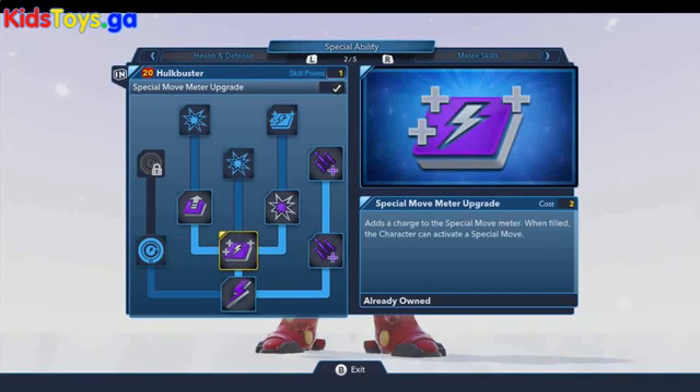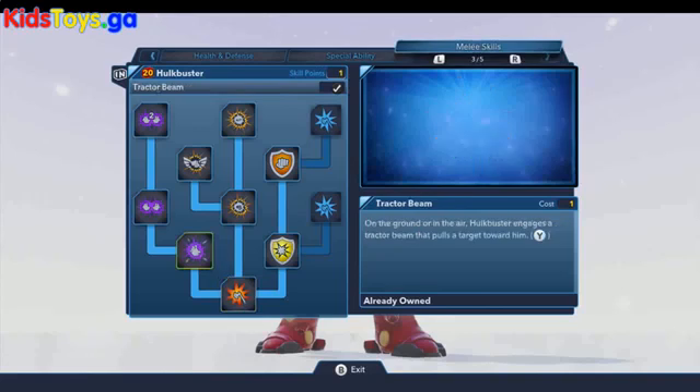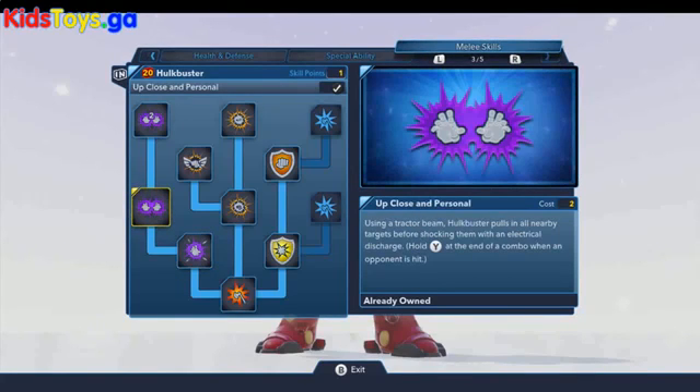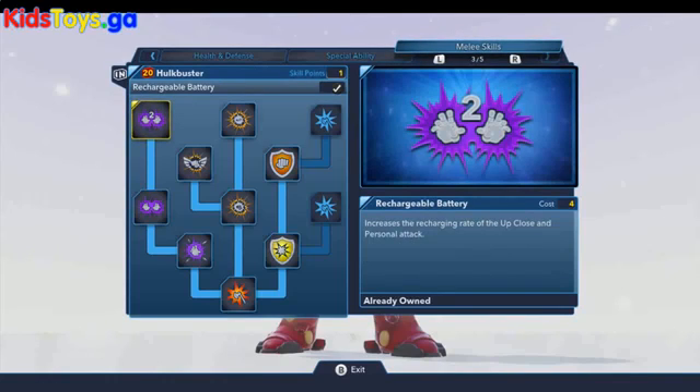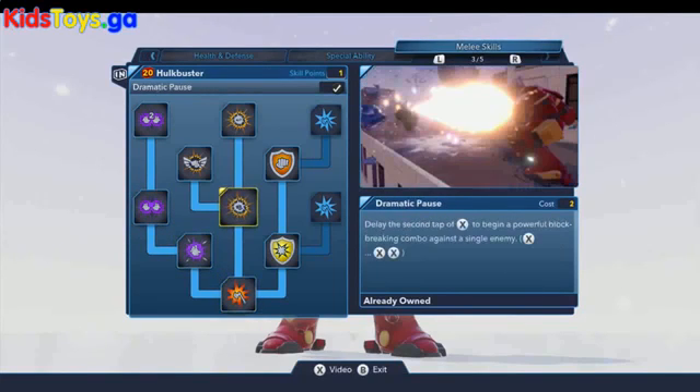Over in the melee skills area, there's the Tractor Beam, which is pretty great — it allows the Hulkbuster to pull enemies towards him, kind of like a force pull. Then there's Up Close and Personal, which pulls all nearby targets and shocks them. You can upgrade that to increase the recharge rate. Then we have the Dramatic Pause — one of those X combos you've seen with Jedis and similar characters.